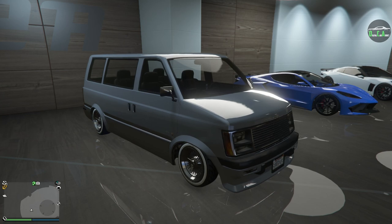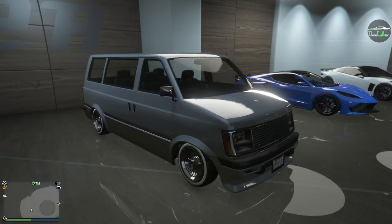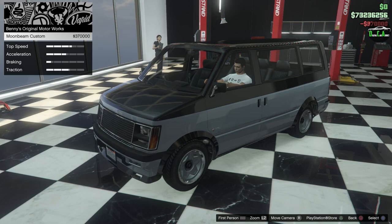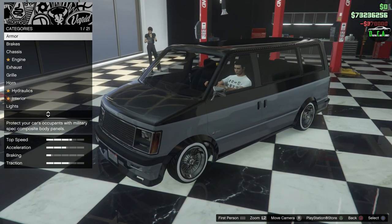In today's video we're going to be customizing the De Classe Moonbeam Custom. The regular one and the custom one are both DLC cars that released with the Lowriders DLC update in October 2015. You can find the regular Moonbeam on the Benny's website for $32,000, which is pretty cheap but expected for a van — it has pretty much no visual customization, which is probably why. The Benny's custom conversion costs $370,000.